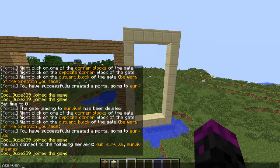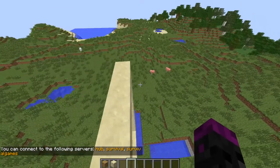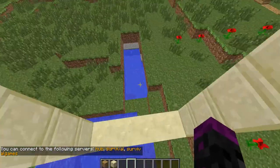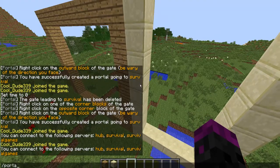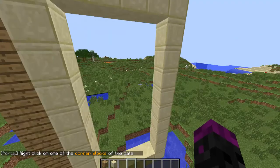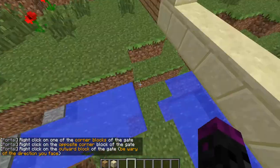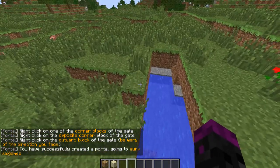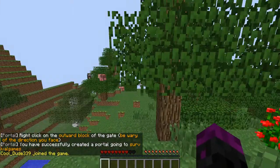So if you do slash server, we will see the list of things, and the username for the survival server is called survival games. That's easy. So now we do slash portal create survival games. Enter it. It's going to ask us to right click the top corner, right click the opposite corner, and then just right click some block in front. Let's do that one. And then our portal is created. See? Nice and simple.